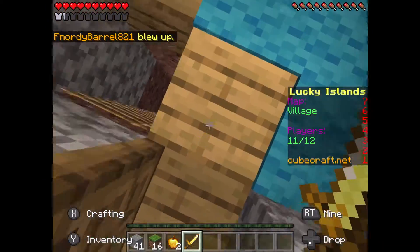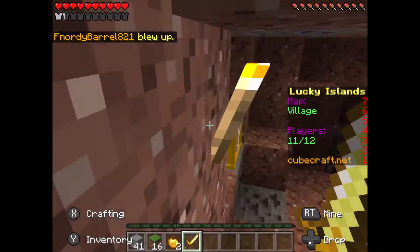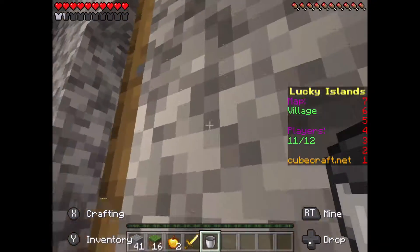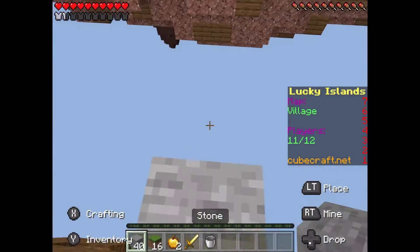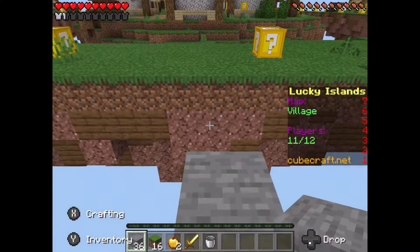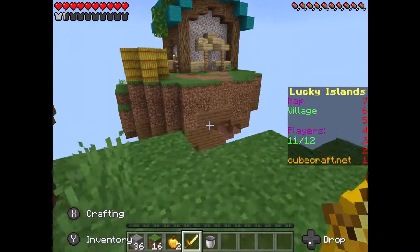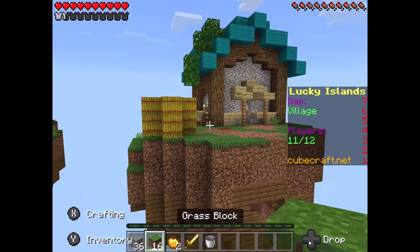Probably shouldn't have chosen builder. Okay, a gold sword. And this is our last one, number five — a bucket. I mean, I already know I'm not going to win this because we got a gold sword and no armor. Yeah, this is solar luck.